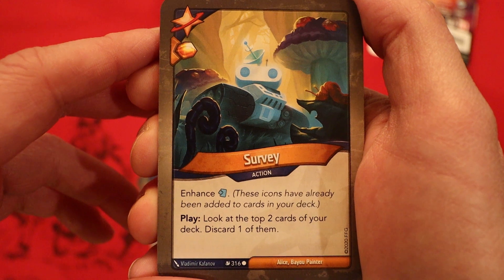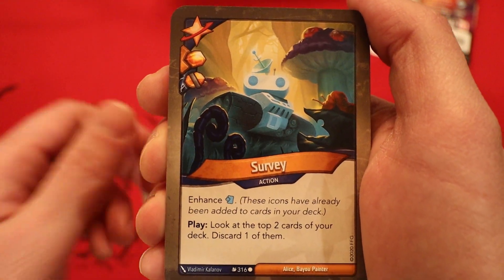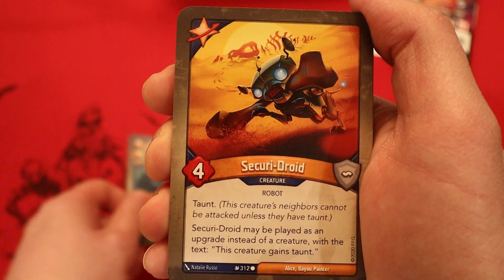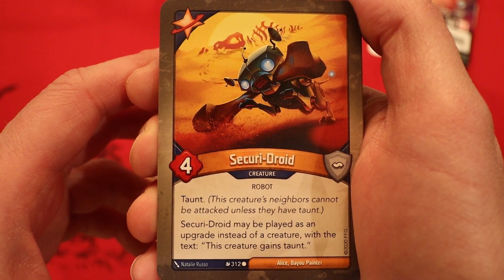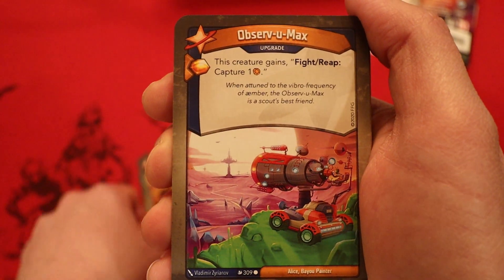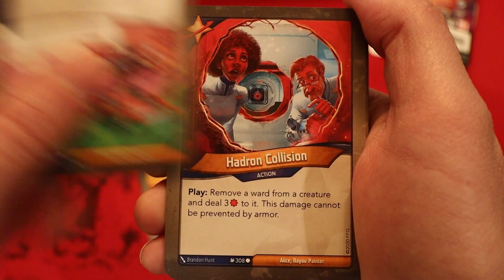Survey, with an amber pip. Enhance to draw a pip. Look at the top two cards of your deck, discard one of them. Another Survey, this one with a capture amber pip. Security Droid, four power, taunt. May be played as an upgrade instead of a creature with the text: this creature gains taunt. Observe You Max — it's an upgrade. Amber to replay it. This creature gains fight, reap: capture an amber.